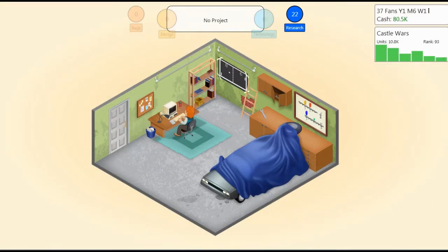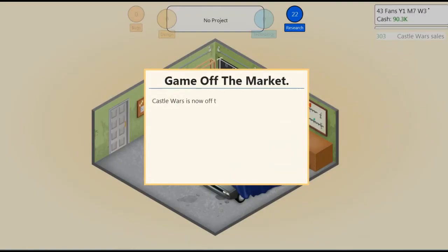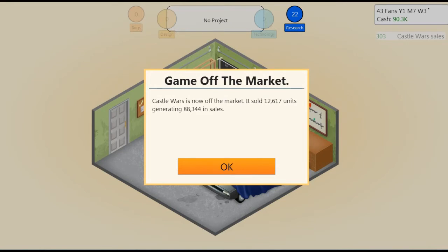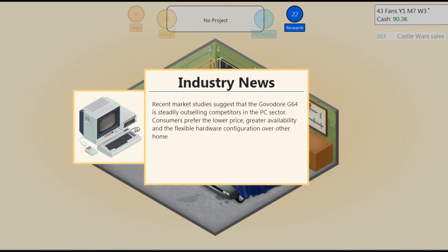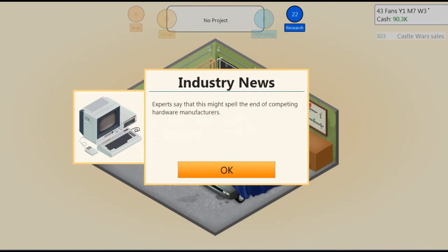I think we might have to make a sequel. We have to make a sequel — look, it's going back up! We're going to have to make a sequel. Castle Wars has achieved a company sales record with over 10,000 units sold — this is an important milestone in the history of SJH Games. The sales are just coming in. Castle Wars is now off the market — it sold over 12,000 units generating over £88,000 in sales!